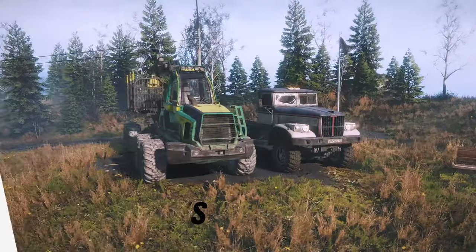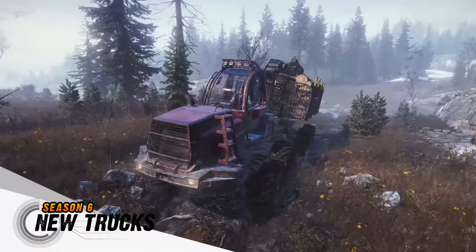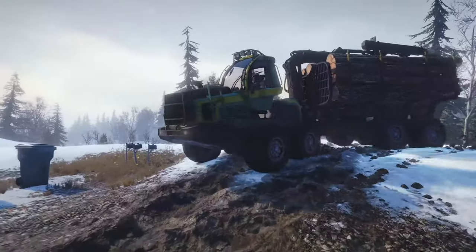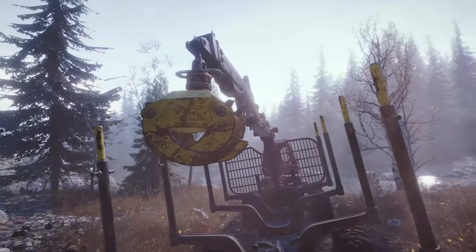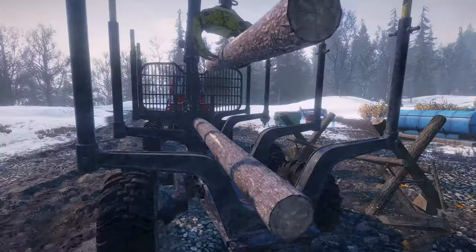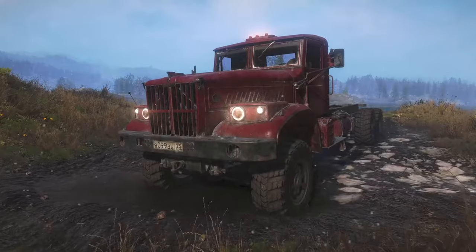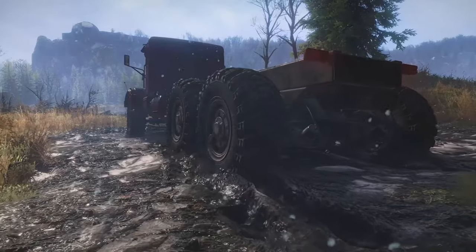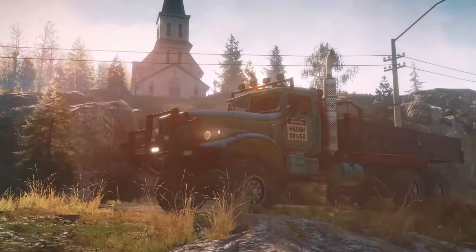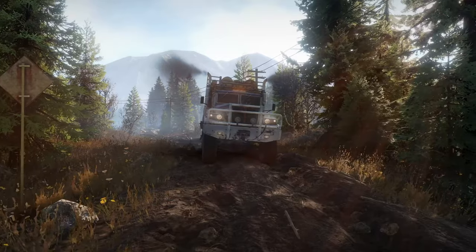Thankfully, Haul & Hustle brings two next-gen trucks to help you on this perilous journey. First is the Aramatsu Forwarder, an agile 8x8 forestry truck with a built-in crane and built-in log trailer — a must-have for anyone serious about logging. The second vehicle is the Tega 6455B, a powerful six-wheeler that can dominate any obstacle in its way. This version of the iconic military truck will be the most powerful thing off-road.